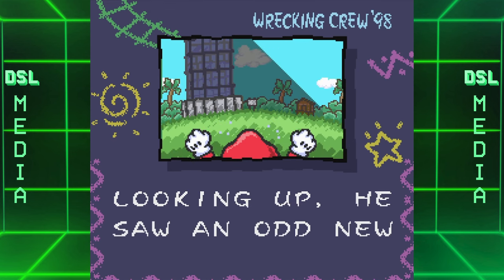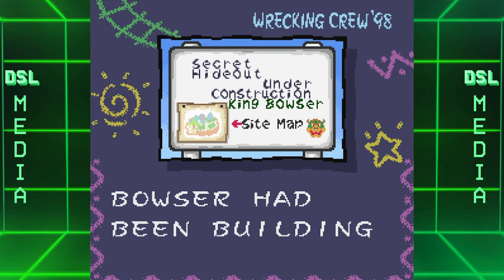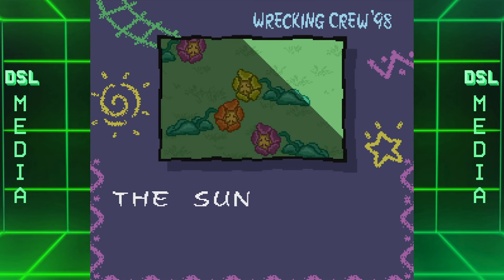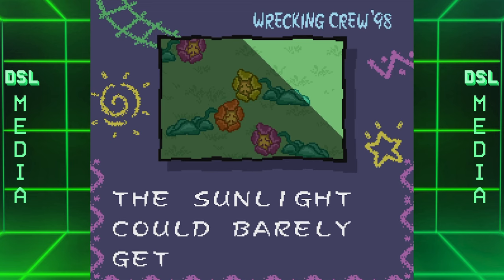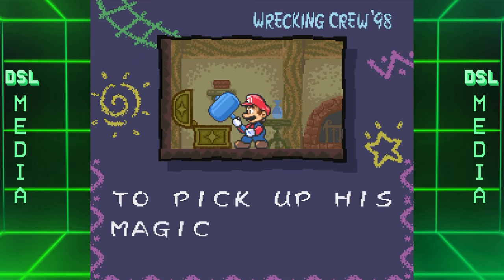The summary is that Mario finds a building after coming back from vacation. It was a secret hideout that was built by Bowser, and it was so big it was blocking out the sunlight in the Mushroom Kingdom, causing flowers to die, and so it was up to Mario and his magic hammer to save the day.